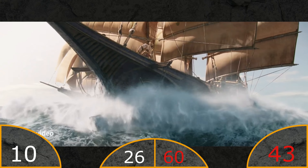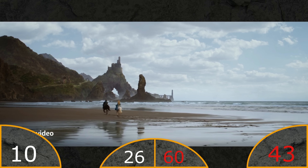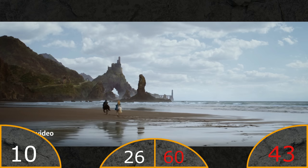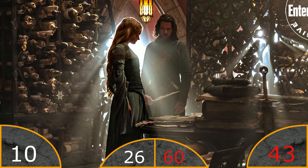A Numenorean ship and Isildur - nothing new to say really. Then we have Galadriel and Elendil - I'm not sure where they are meant to be riding to, but there are two locations on Numenor that could be this location, so it's going to be interesting if it's one of those. I'm pretty sure that is where they will find all the scrolls they are looking for, but we will also talk more about that later in the video.